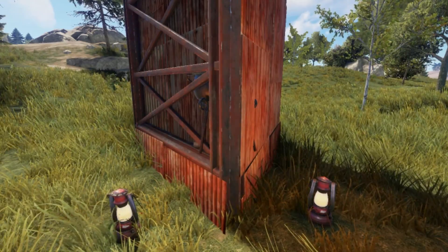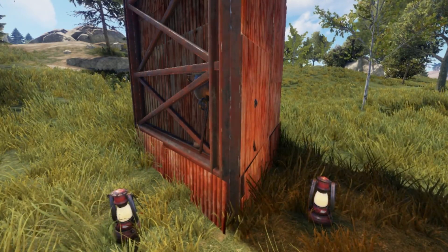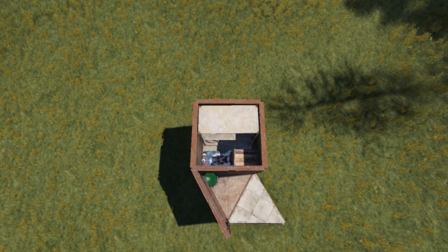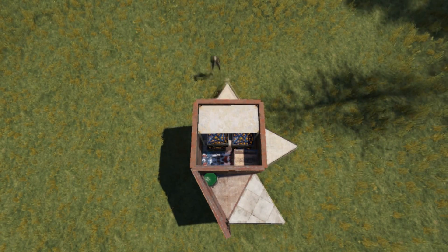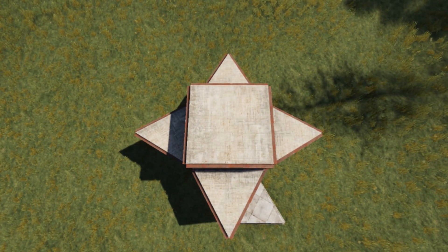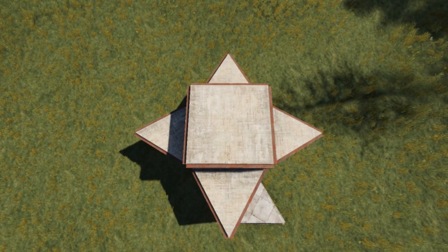And voila, you have a way of transferring loot through two solid walls at once. Let's make good use of that - place a square and surround it with walls, fill it with a sleeping bag and boxes for your most valuable items, honeycomb it on all sides as well as on top. You're now the proud owner of probably the most efficient accessible 30-rocket bunker.